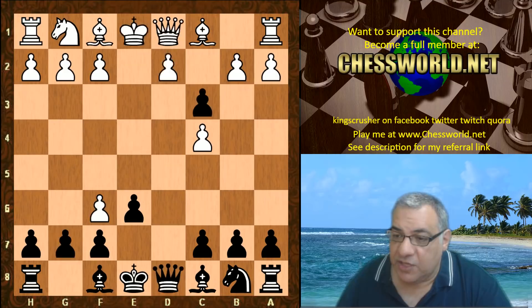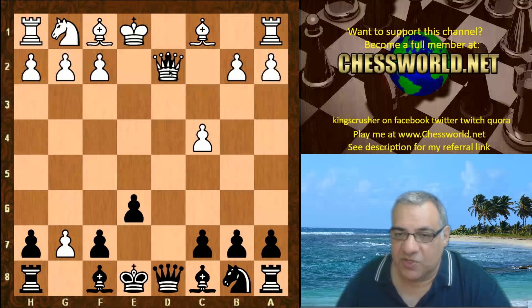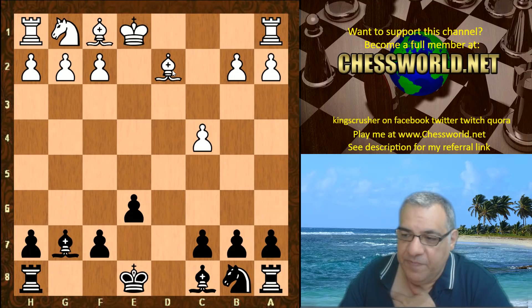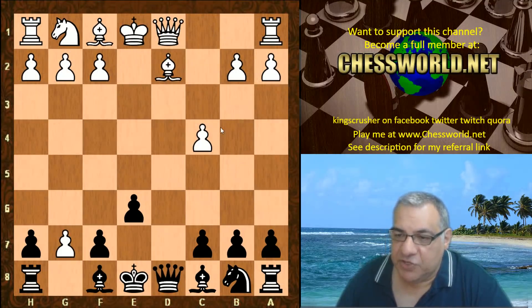So c takes d2 check. I used to play this a bit for white. There was a strong British player called Jonathan Rogers who was recommending this line at some point, just for structural advantage. But it does get the Queens off and I think it's about even — structurally black might be a little compromised, but it's about even really. More common here is Bishop takes d2, which was played.